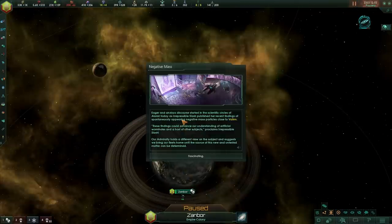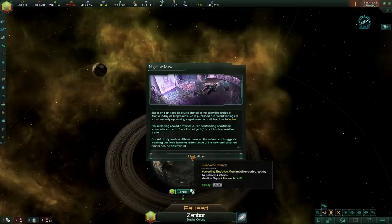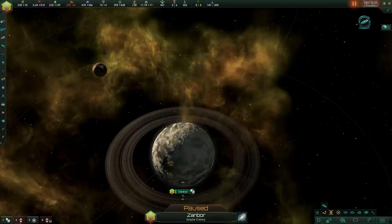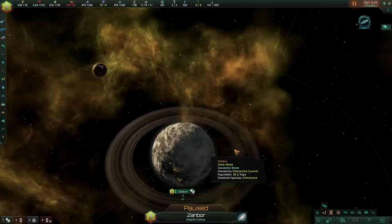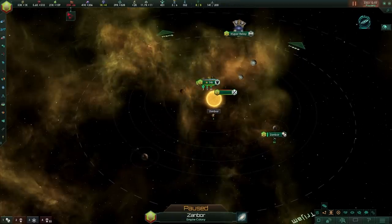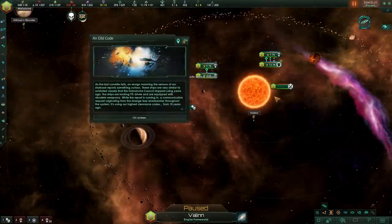During the negative mass event, basically what will happen is that your researchers will say, 'Hey, we have found something interesting.' After a year, the gateway will appear. The sky will split as we go to battle stations — all of a sudden a gateway will open up over the planet.